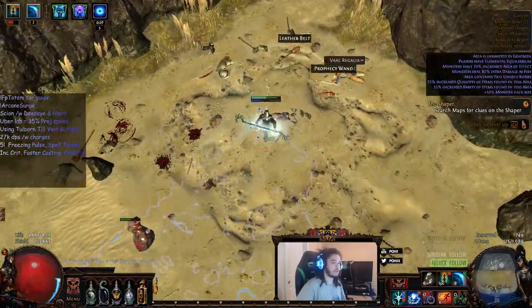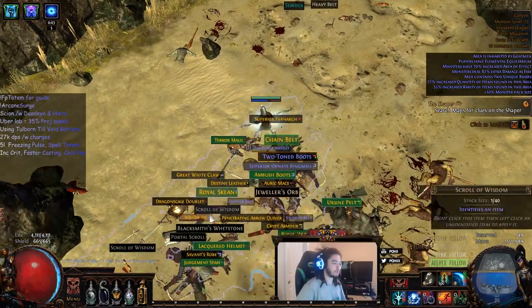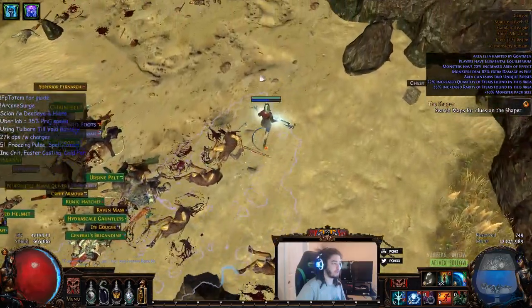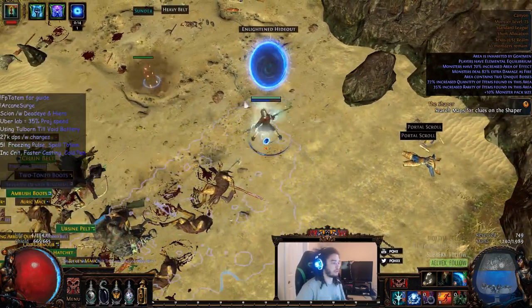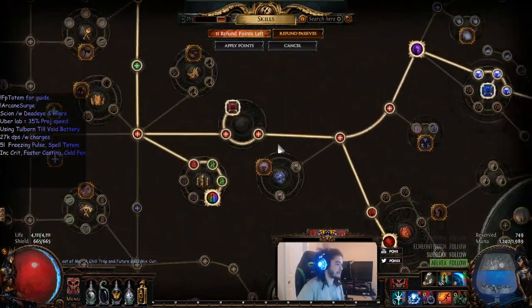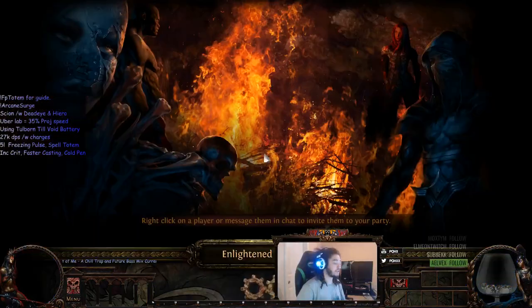So that was a double Canyon boss fight and it still worked out pretty well. For those who don't know, those bosses enrage when you kill their buddy, and they get pretty dangerous. I wanted to show the Decoy Totem against them — normally it lasts a lot longer and you can position your totems really well, but on enraged bosses it dies pretty fast since I'm not specced into any totem life.